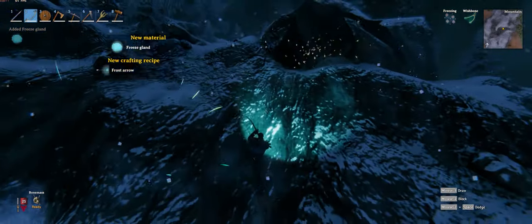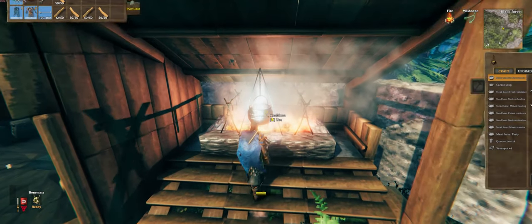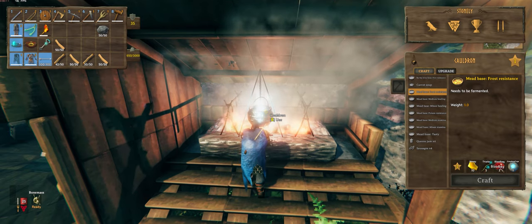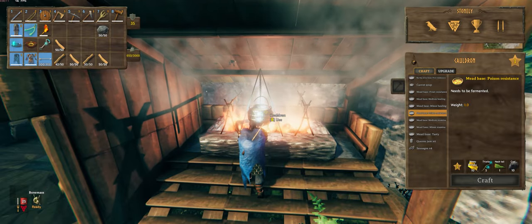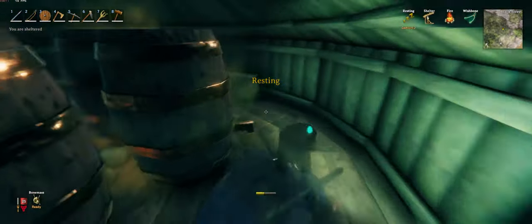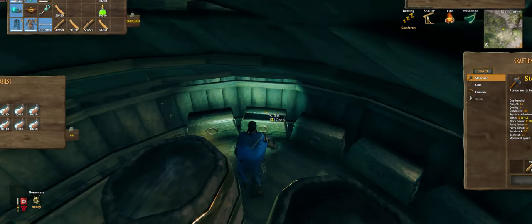The frost arrow recipe is wood, feathers, frost glands, and obsidian. To go onto the mountain in the first place we're gonna need frost resistance mead. Later you can craft armors with frost resistance built in, but the first time we need frost resistance mead, which is honey, thistle, blood bags from leeches in the swamp, and gray dwarf eyes. We also need poison resistance mead - honey, thistle, neck tail, and coal - which is for the boss fight itself.